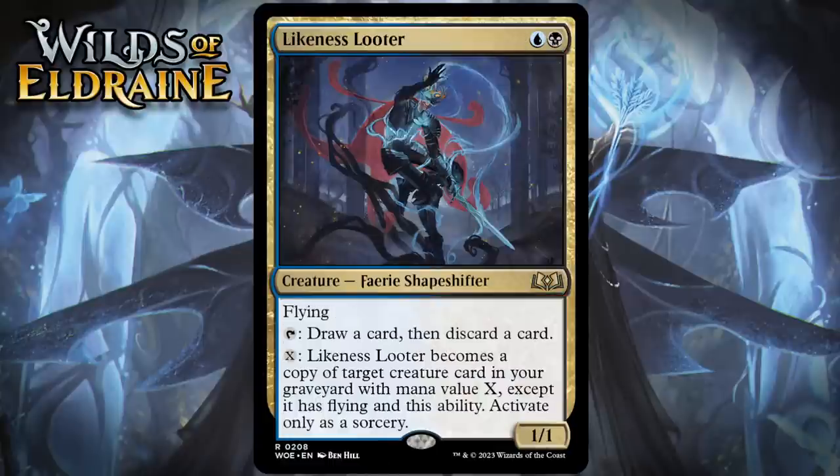Next up, it's Likeness Looter, which for a blue and a black is a 1/1 fairy shapeshifter at rare. It's got flying, and you can tap it to loot — draw a card, then discard a card — and you can pay X, and it becomes a copy of target creature card in your graveyard with mana value X, except it has flying and this ability. Activate only as a sorcery. A 2-mana 1/1 with flying that can tap to loot is probably pretty close to a B-. Looting for free just always plays amazingly well in limited, so this added upside of turning into a copy of creatures in your graveyard is pretty amazing, especially because it holds on to flying. This gets really close to being a bomb for me, but because it takes some time to really generate value, it is probably held to a B+.